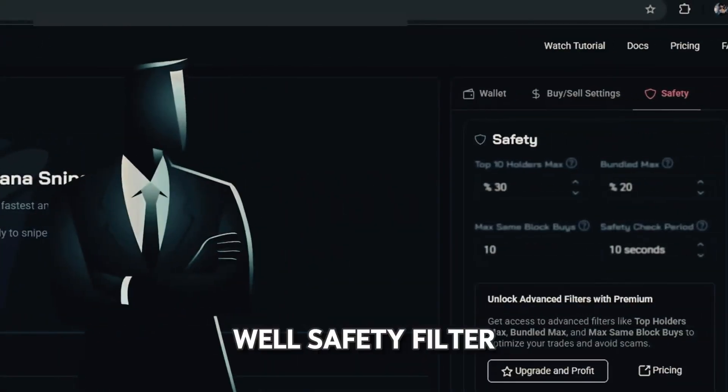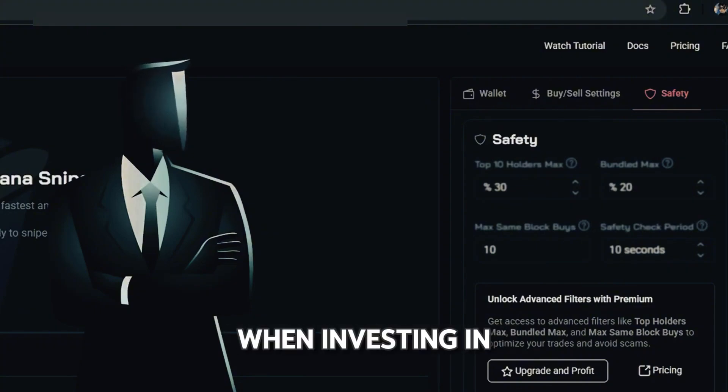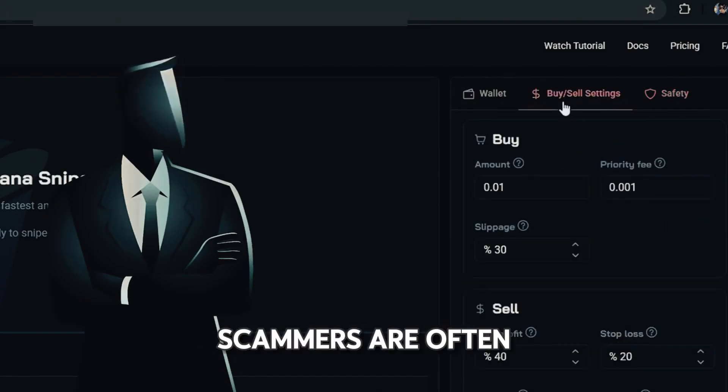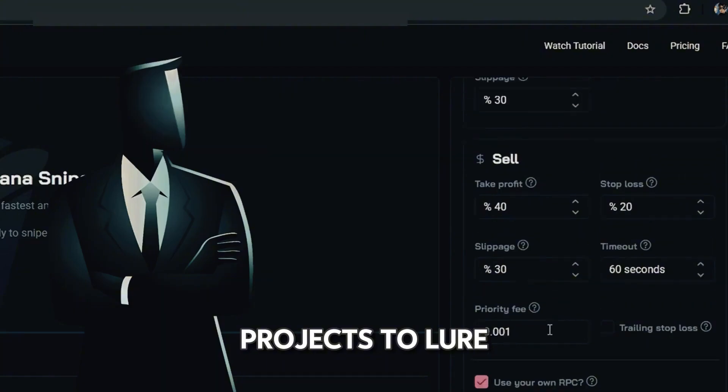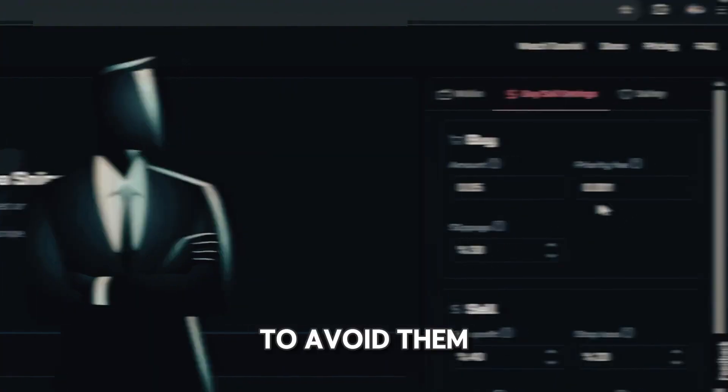The premium plan includes a safety filter to protect yourself from buying scam tokens when investing in cryptocurrency. It's crucial to use the safety filter to avoid scam tokens — scammers often create these types of projects to lure in investors and steal their funds. The sniper bot gives you this section to avoid them.